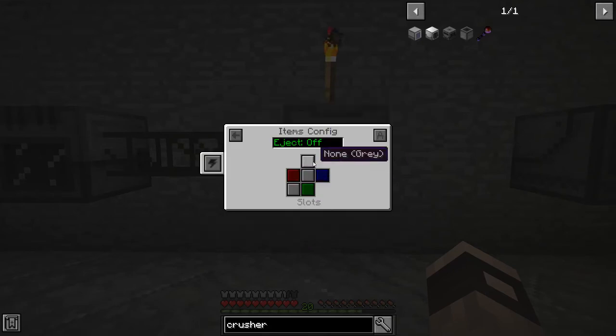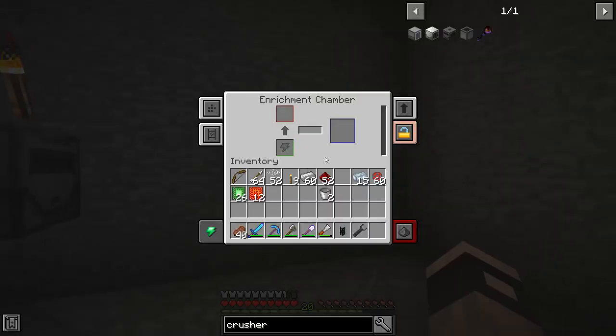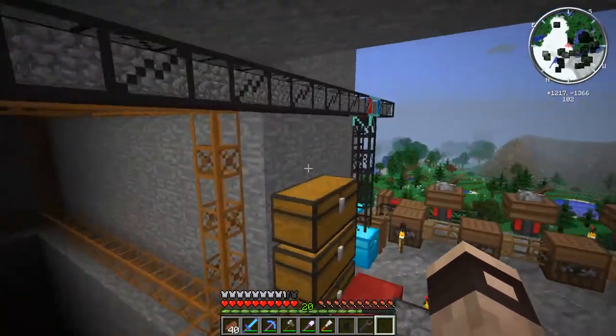Set the crusher up the same with auto eject on. The crusher just needs power - it crushes into dust, then auto ejects into the enrichment chamber. Just need to make some more piping - a couple bits of cobblestone from over here.